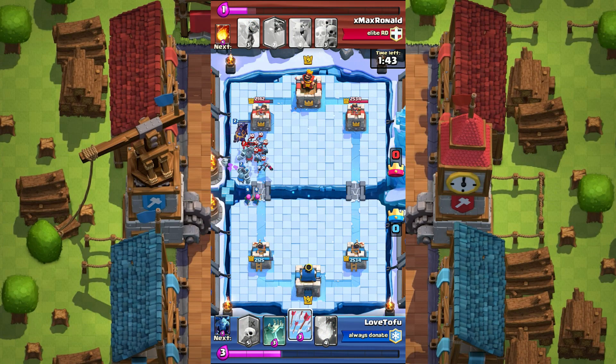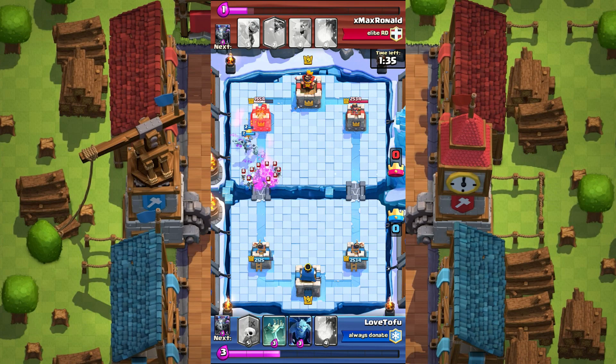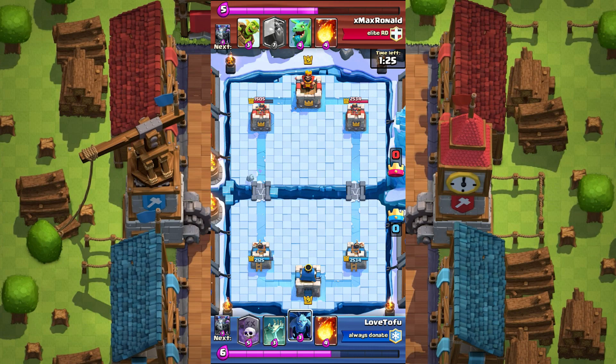He does something really great here — I should have not put down the archers right away. I should have just arrowed first and then put down the archers; it would have been a whole different story and I would have done a lot more damage on that push. The lesson here: once you put down the lava hound and start to push, try to reserve some of your elixir for the spells.